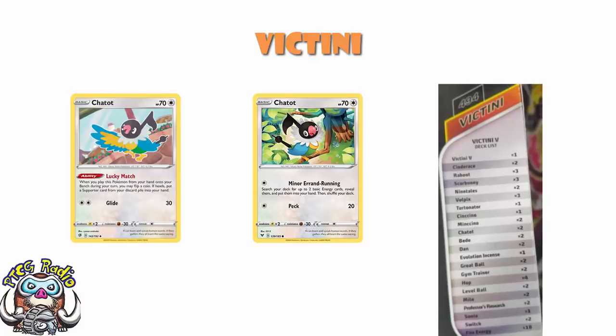We've also got a couple copies of Chatot. I'm inclined to think it's the one from Vivid Voltage that lets you search for two basic energy cards, as it matches Hawlucha as the single-energy basic setup card in this deck. I apologize that there are a couple of Pokémon where we're having to guess which version it is, but we're working on the best information we have right now and I feel pretty confident about most of my predictions.